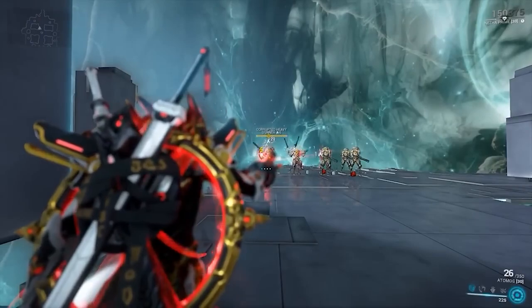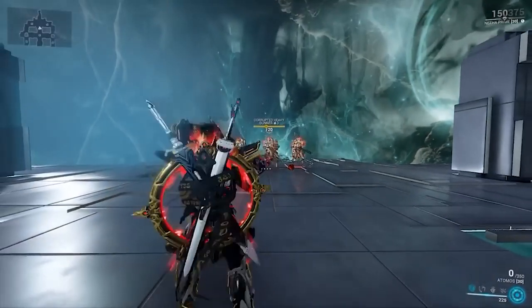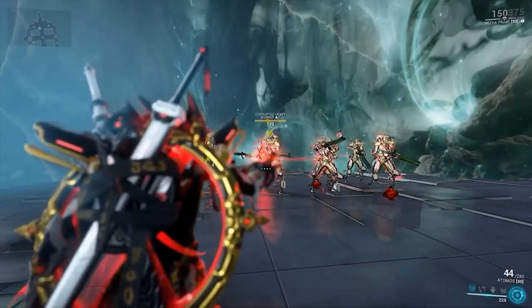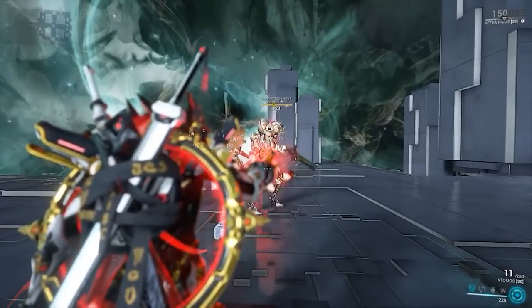Now when I make contact with the beam, it's going to be chaining to three additional enemies, which is fantastic — it's AoE in a sense, but not true AoE. You should also know that with each and every single jump, you're going to be getting 50% less damage, so do bear that in mind. Punch-through on the weapon does not mean you're going to be getting additional chains to the beam.